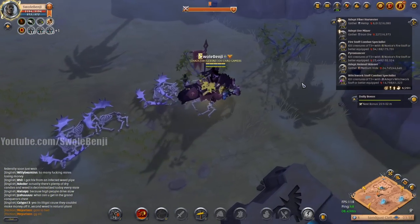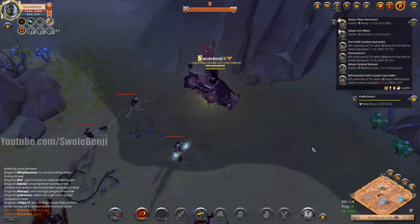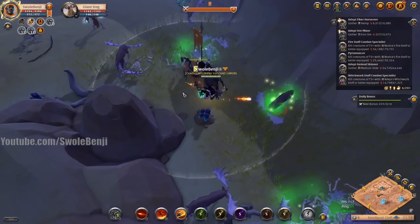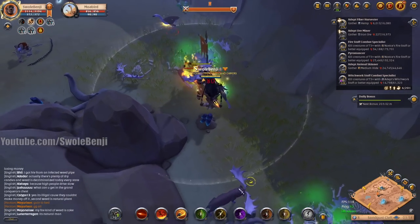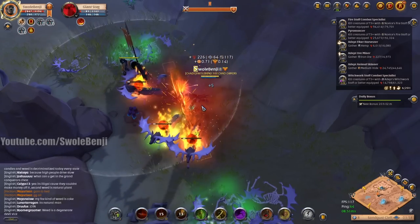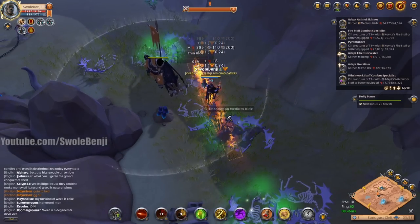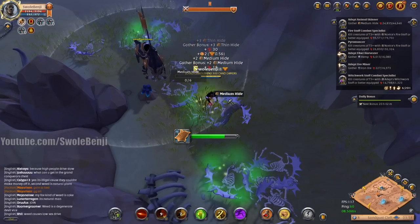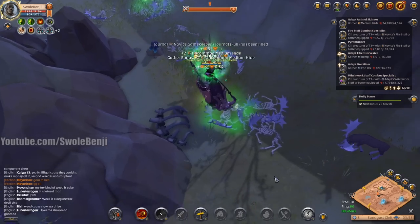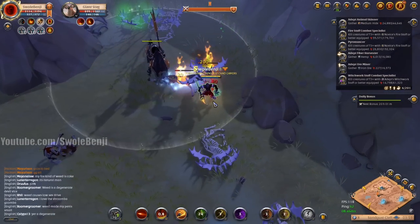Looks like there's a skinner up here currently working this section. I don't want to intrude on his part of the map, mainly because if I empty his area he'll start seeking other parts of the map, whereas I can just work the rest of the map. You don't want to work the same streets as your homies.